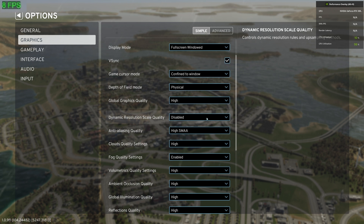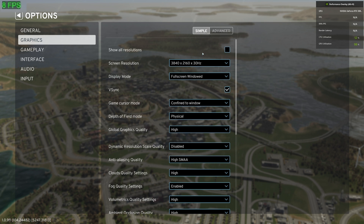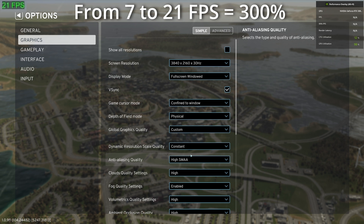Next we have dynamic resolution scale quality. I've heard a few people on Discord and other videos suggest staying away from this, and I'm not sure why, because by enabling some sort of dynamic resolution scale quality you can greatly boost your FPS. For example, by enabling AMD's FidelityFX, I've been able to more than double my FPS. The great thing about FidelityFX is also that it works across platforms, so if you have an Nvidia card like myself, it can still greatly help whilst we wait for DLSS support.